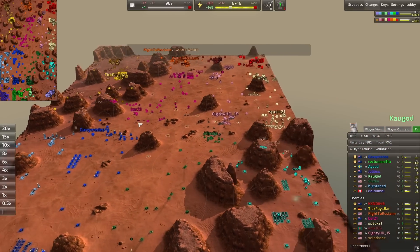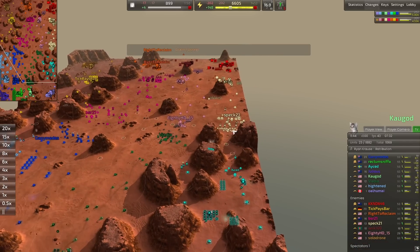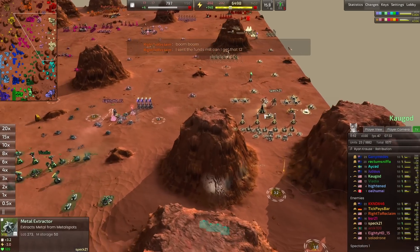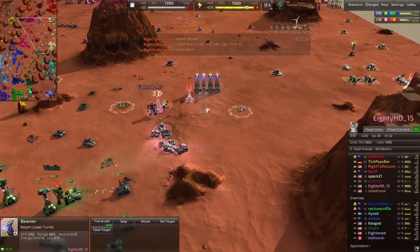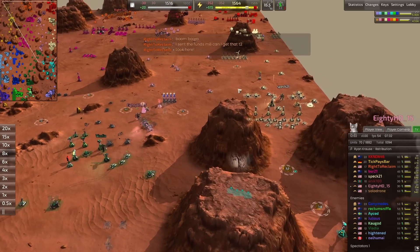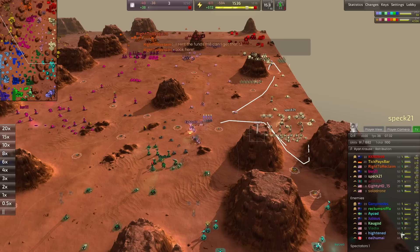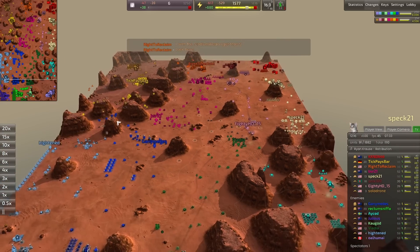There was no Heightened follow-up on that attack, so Tix Paybar and Solo Drone are able to rally and push back to their front line, but they are slowly losing that engagement. A-Said is also slowly losing ground. Spec is slowly pushing forward but is wary of ADHD's position — he has a lot of beamers spaced very closely together, and if ADHD goes down he could easily be flanked.